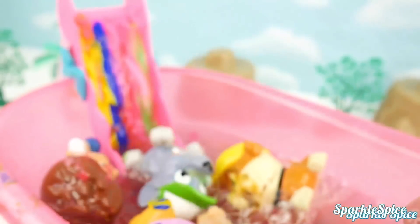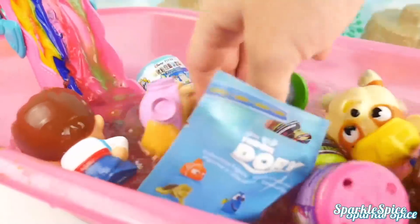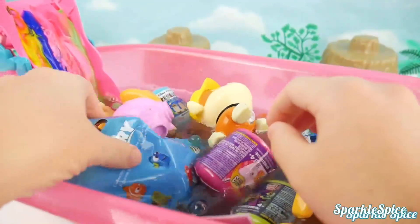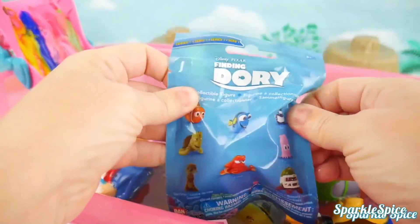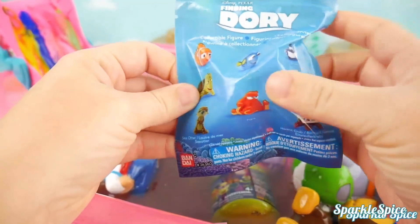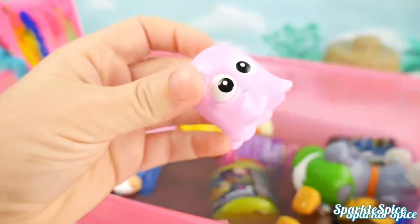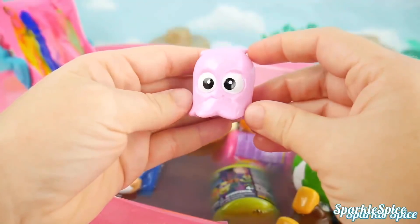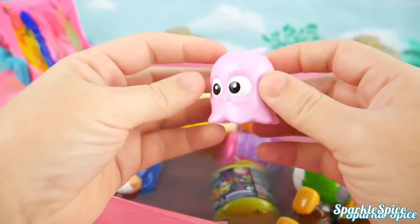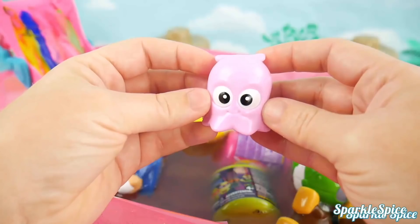Here we go! Let's check out these fun surprises! Why don't we start with our Finding Dory bag. Look at these fun characters like Crush, Hank, or Hermit Crab! Let's see who we'll get. Looks like we got Pearl — what an adorable little sea creature! I love the shiny pink and the big round eyes. Ready to go for a swim Pearl? Into the water!